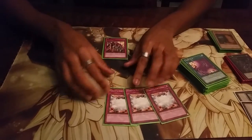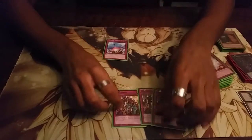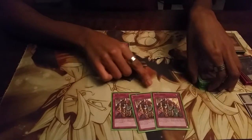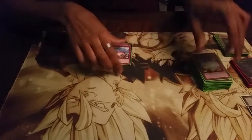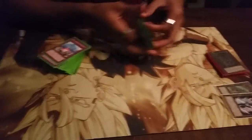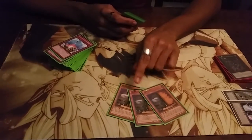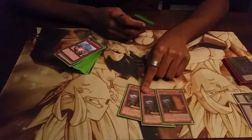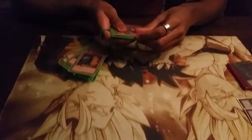Three Vanity's Emptiness because I wanted to max out on floodgates — if I drew a top card I wanted it to be a good trap. Three Skill Drain because even though it's not good in the mirror match, just flipping this card can win you a game sometimes. And Compulsory Evacuation Device as my last trap — no real explanation needed. For the side deck, I played triple Maxx C because I played three Burning Abyss matchups.